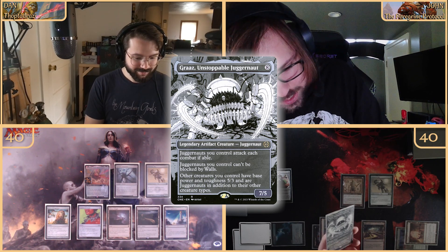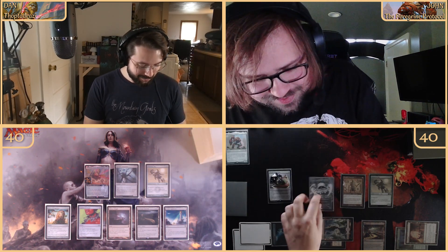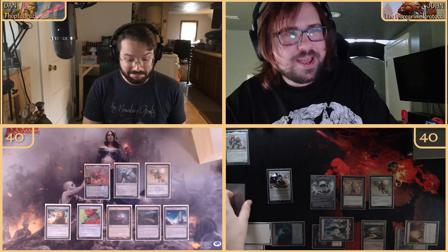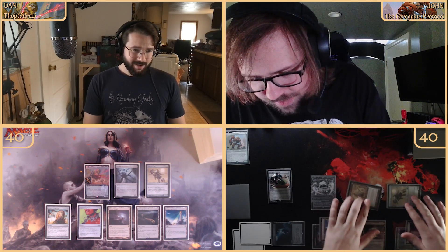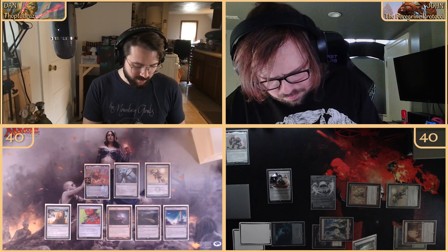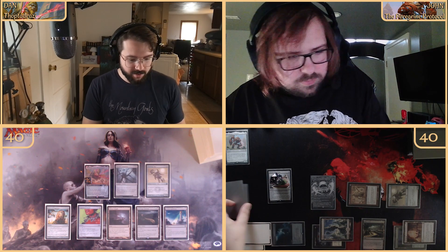We have to go to combat — they're juggernauts now but he doesn't have haste. We're coming in with a five-three Palladium Myr and a five-three Foundry Inspector. You know what they say here in the zone — life's a resource. We're taking the ten damage.